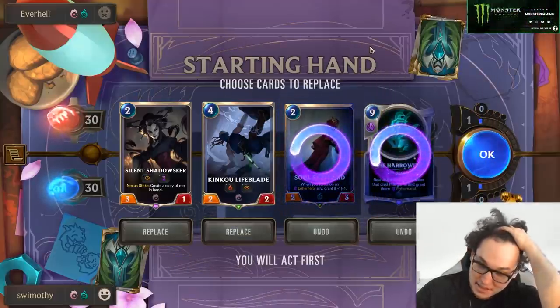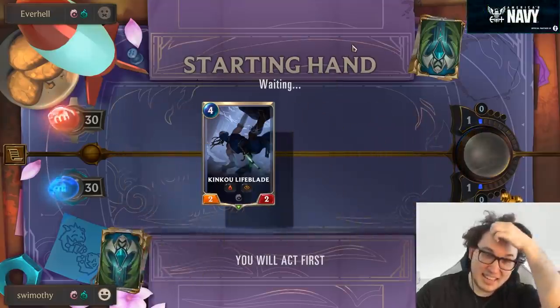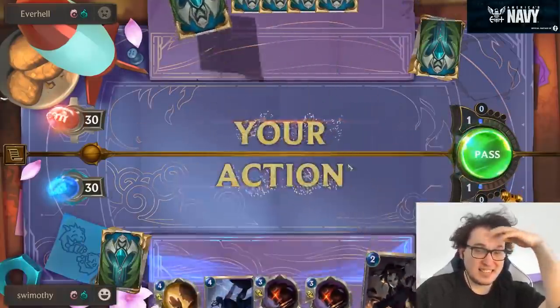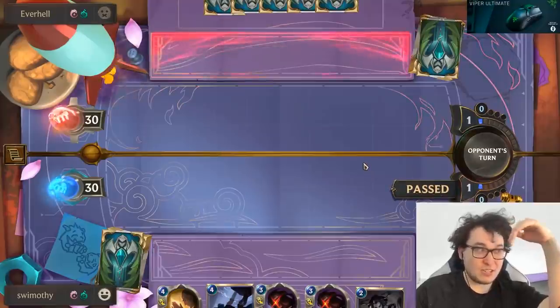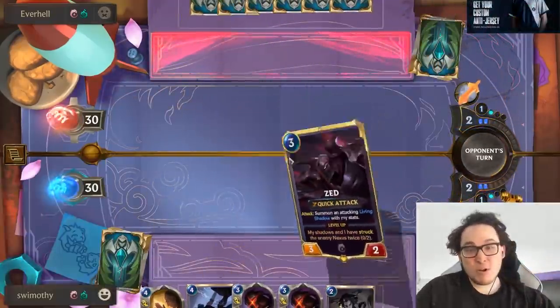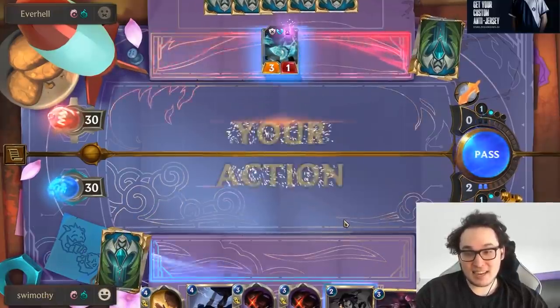So we kick Soul Shepherd, I think. And I think we kick Shadowseer. I think anything that's not Zed? Shadow Fiend? Or something weird like Palm? One Zed and one Shadow Fiend can just win the game. You actually don't need literally anything else. It's kind of funny.